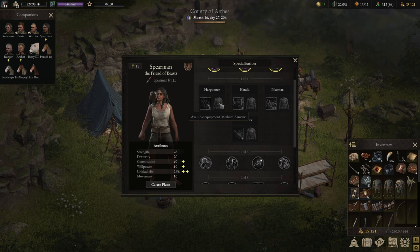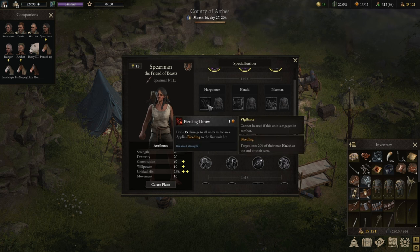It's typically a second-line type of character. This path gets you Piercing Throw — a ranged attack at 8 meters, which is a little less than a normal bow shot. It deals damage and applies bleeding to the first target. The upgraded version deals more damage and applies bleeding to all targets, which is great because we can trigger off a lot of builds that rely on bleeding or other status effects.